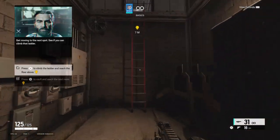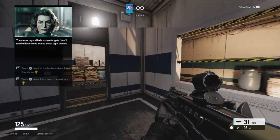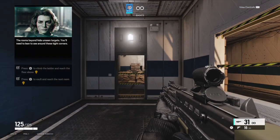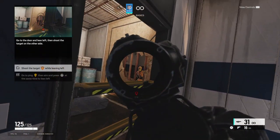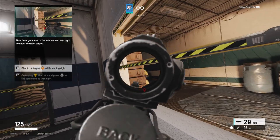Get moving to that next spot. See if you can climb that ladder. The rooms beyond hide unseen targets. You'll need to lean to see around these tight corners. Go to the door and lean left, then shoot the target on the other side. Now here, get close to the window and lean right to shoot the next target.